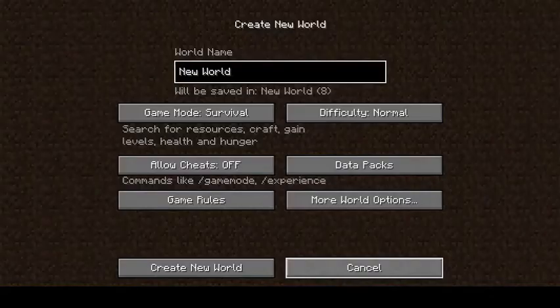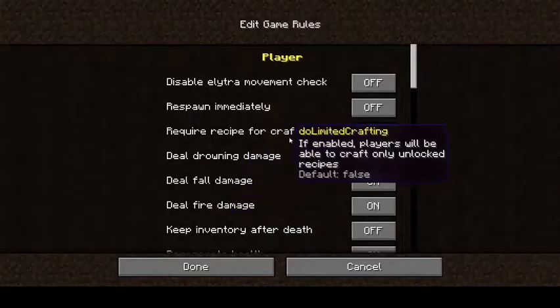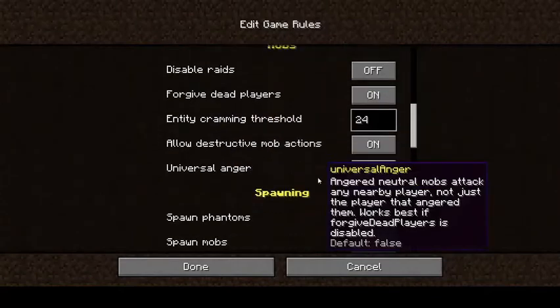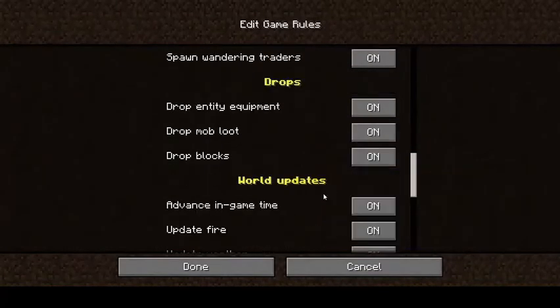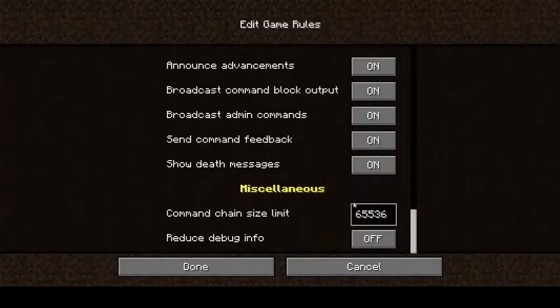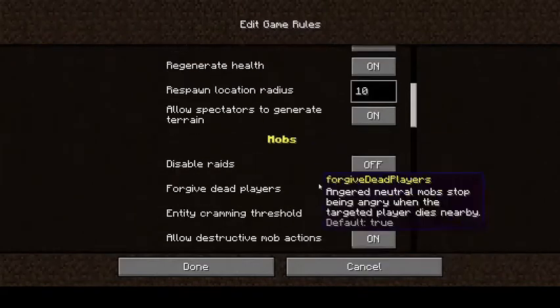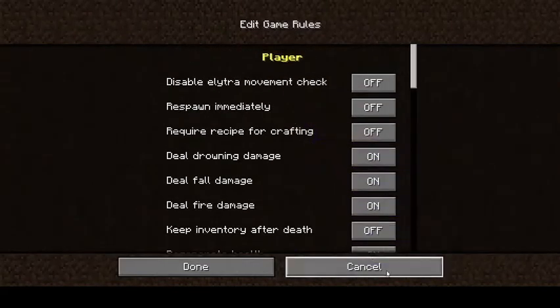When creating a new world, there's a brand new game rules section where you can manage all the game rules — like if you want raids on or off, or different types of mobs. So instead of creating the world and having to change this after, it's all right here when you create a world.